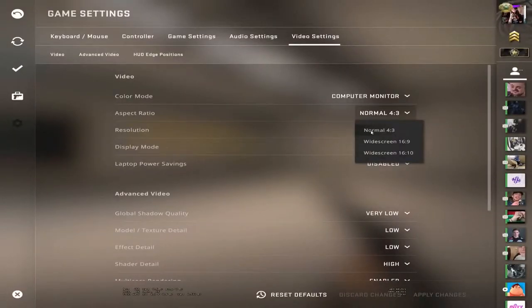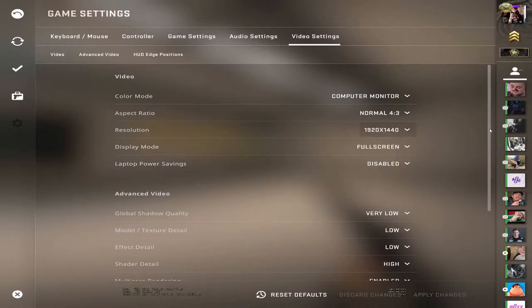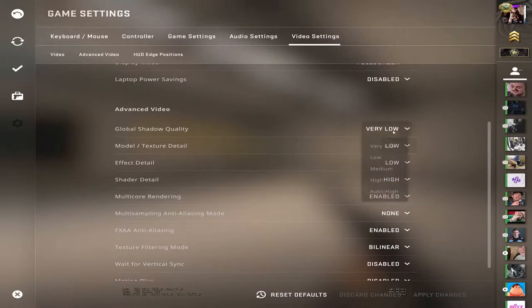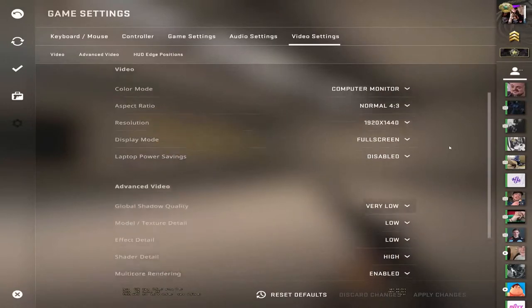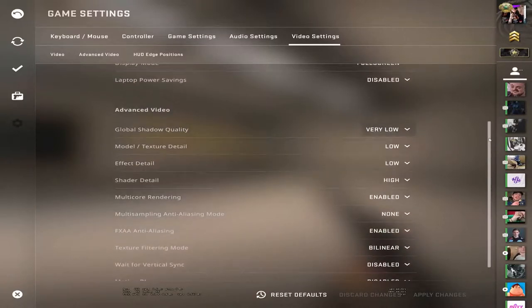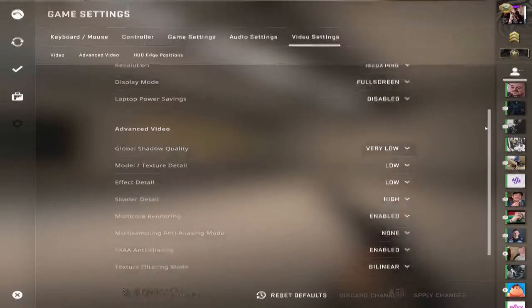What does matter though is your resolution. I currently play on 4x3 at a 1440x1920 resolution. I'll show you how to do that later in the video. But for now, if you're playing at 1920x1080 and you're lagging, turn that down — just put it on 720p and see how that goes. The game will look worse but your FPS will go up by a lot.